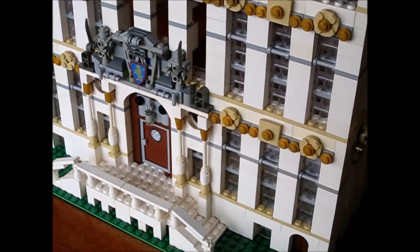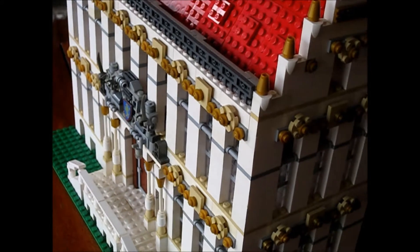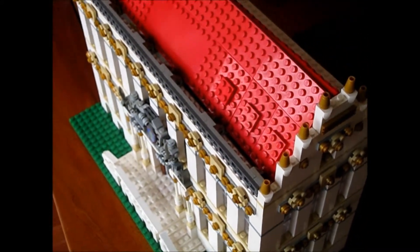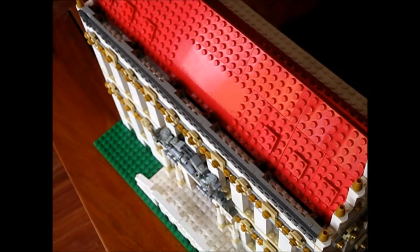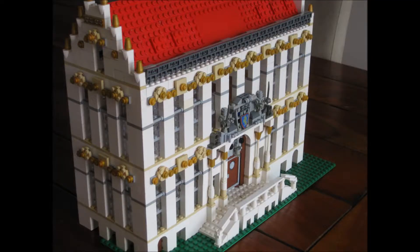I also like the round windows there by the main door. It took some time to get that right, but I really like how it ended up. I also think that the choice of the red roof was right — it fits in nicely with the remaining color scheme.